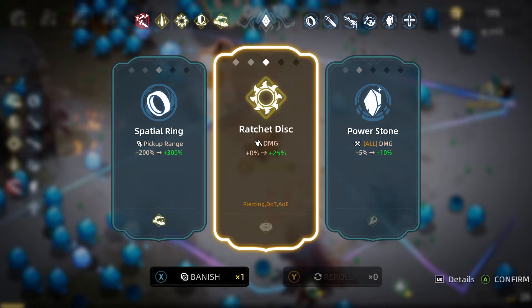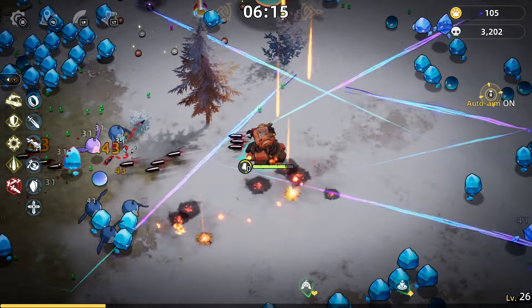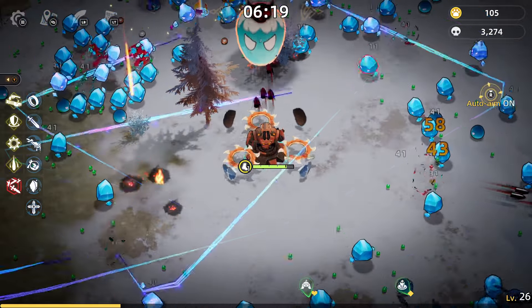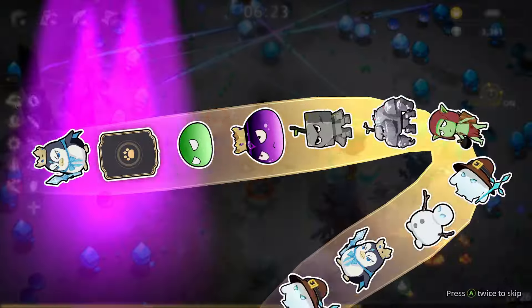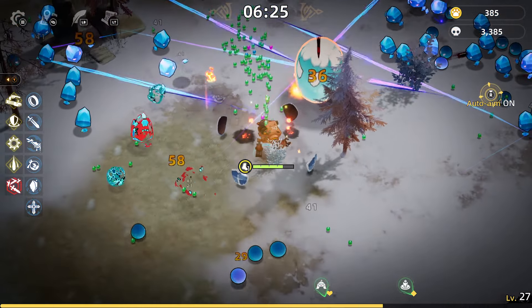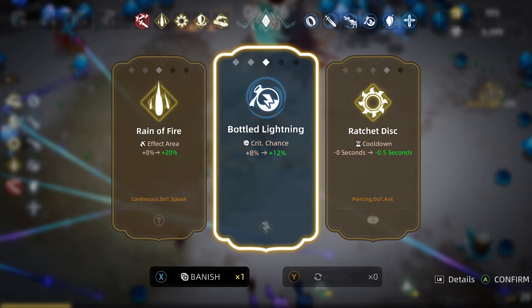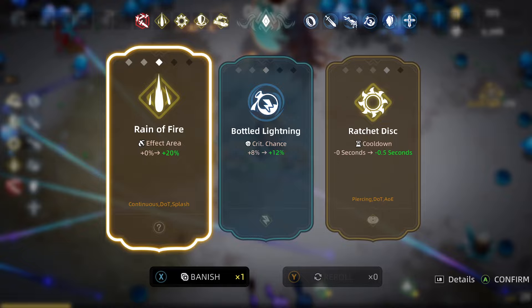I'm surprised we haven't killed this boss yet either. Okay, now he's dead — I have to come back and get all his stuff. We got a three-banger, that's good. We got three spatial rings, really? That wouldn't have been my top choices. Let's do crit chance.